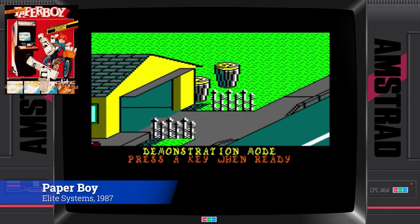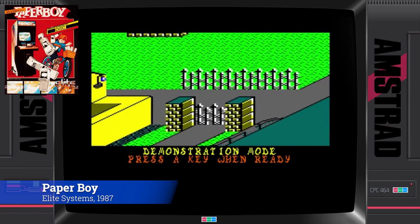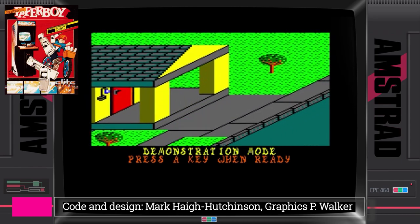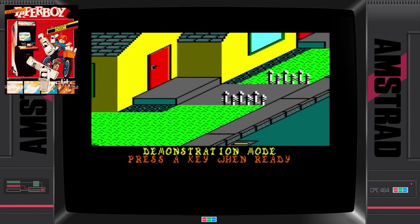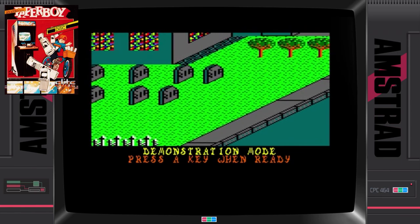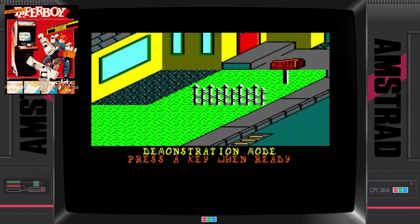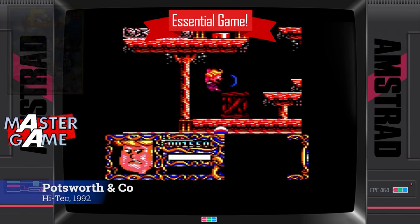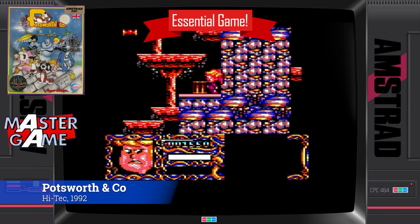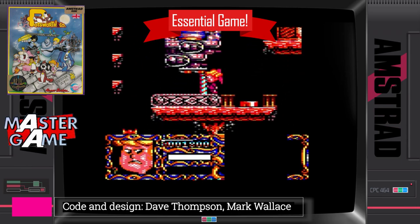I was absolutely gutted when I got my first paper round — you had to get off your bike and drop it through the letterbox. I wanted to throw it and smash a few windows. Now, the original version didn't come with any music or sound in-game, but it was later re-engineered and music was added. I played this before I played the arcade original, and if you're good at this, you're good at the arcade version. I remember listening to the 80s group Poison while playing this. It came out a bit late in the Amstrad's life — 1992 — but this is absolutely essential. You'll hardly ever see this in anyone's top 10, and I guess that's largely because a lot of people had moved on to the 16-bit scene by that time.